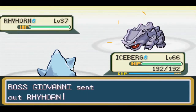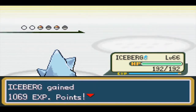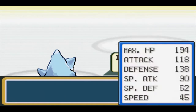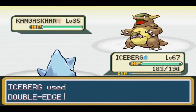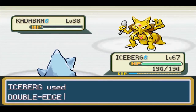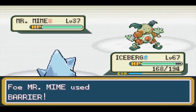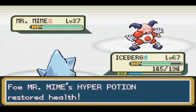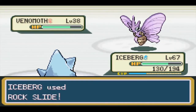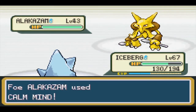Giovanni wasn't a difficult match, as we froze Nidoqueen and Kangaskhan didn't deal too much damage thanks to our natural bulk. Blaine's match is coming up and I'm not looking forward to it. Before that headache though, we have a match against Sabrina - and as I've stated in previous runs, her Pokemon have such frail physical defense that any strong physical attack can wipe out her entire team, as our Double Edge proceeds to do in this fight.